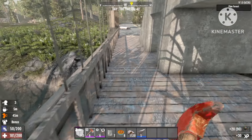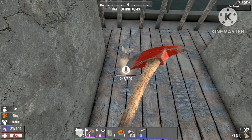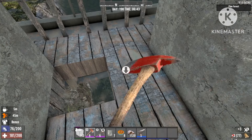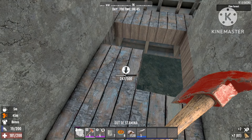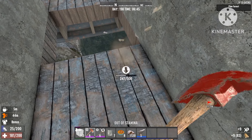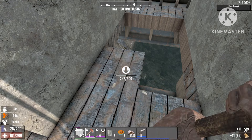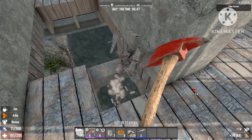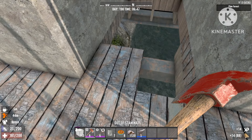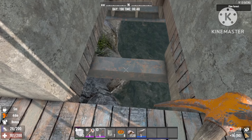Do exactly the same on the other side — just break all the wooden blocks right under the drop-off point. There we go, just three more blocks remaining and we're almost ready for the horde night. You can see this is a 398 rating, so it's a very very decent horde that's coming after us.